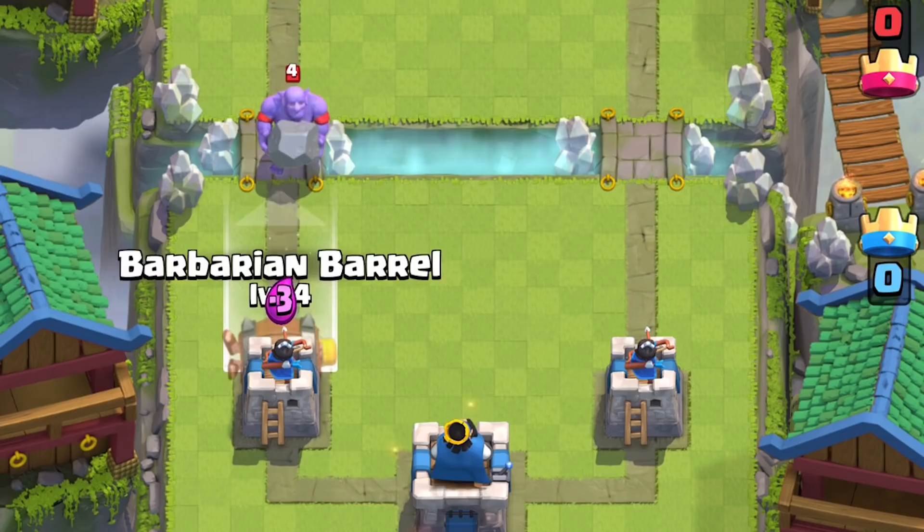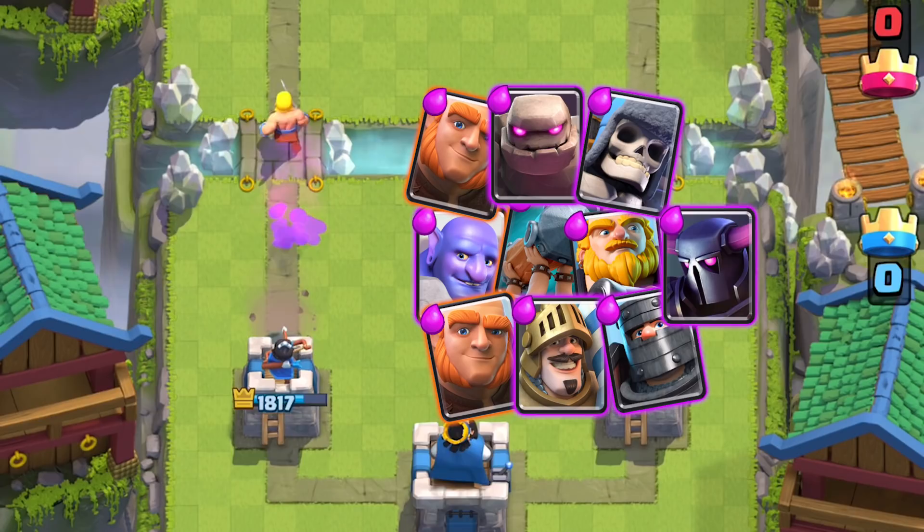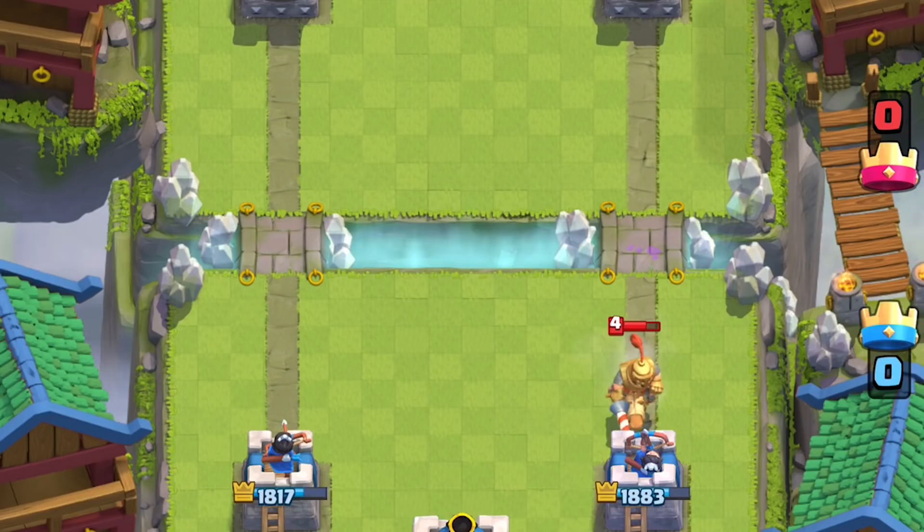Since it's not a legendary card, it does not knock back the big baddies. Just like Fireball, these big guys aren't affected by the knockback — so it's going to be Bowler, Battle Ram, Royal Giant, Giant Prince, Dark Prince, Giant, Golem, Skeleton Giant, PEKKA, Mega Knight, and Sparky. It is not a replacement for the Log, so it will not knock back the thick boys.